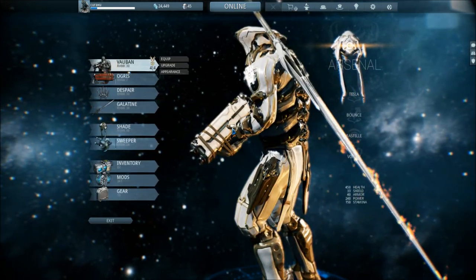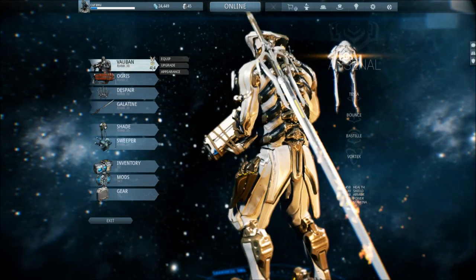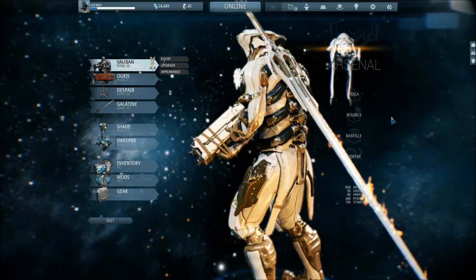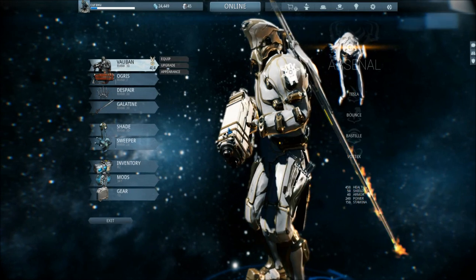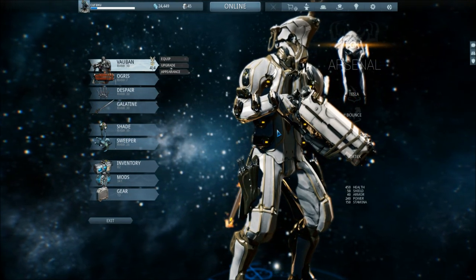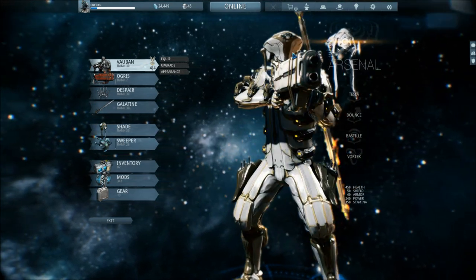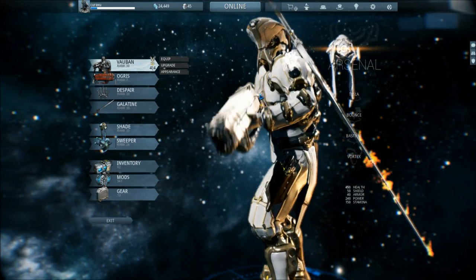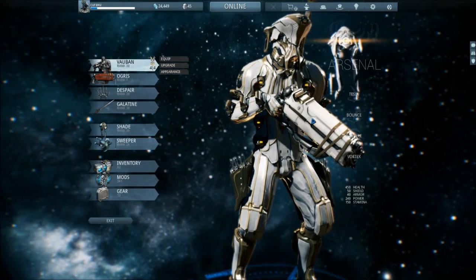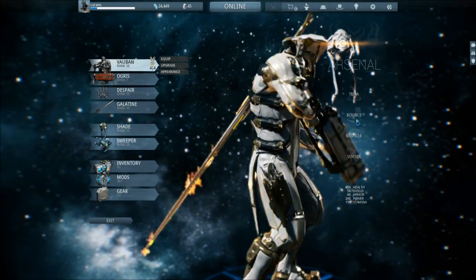Vauban — Vauban is one of my frames I got early on. It's really hard to get because you have to do alerts. He was a really good frame but I stopped using him for other frames because I didn't really like his ability to not do much in any non-survival or defense mission. But if I have a defense or survival mission against Corpus especially, then this frame is quite useful. He is basically the engineer of them all — he can place turrets in the form of little balls, create electricity, make enemies hover still, or group them all together at one place. The utility in it is marvelous.